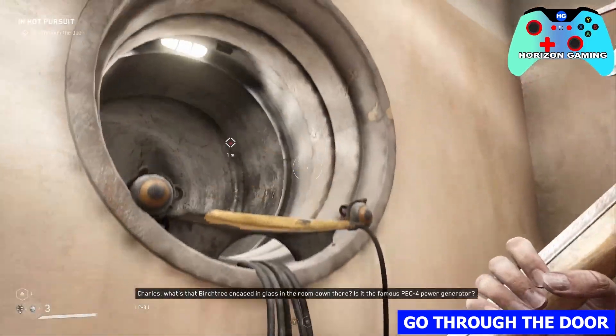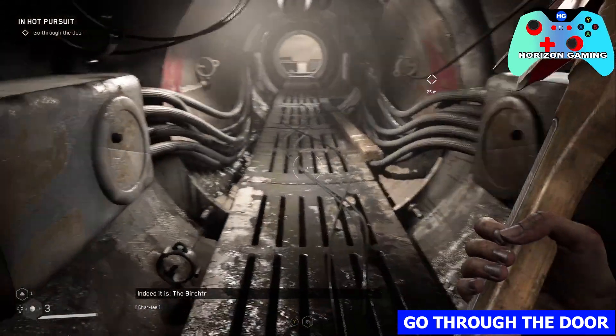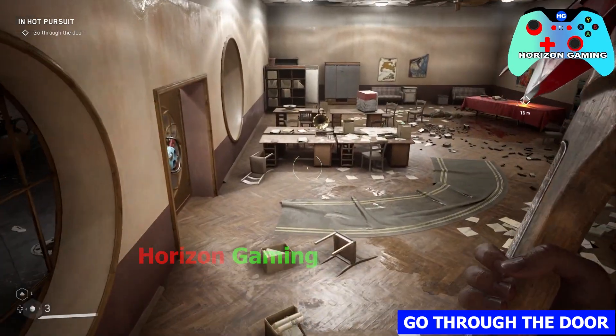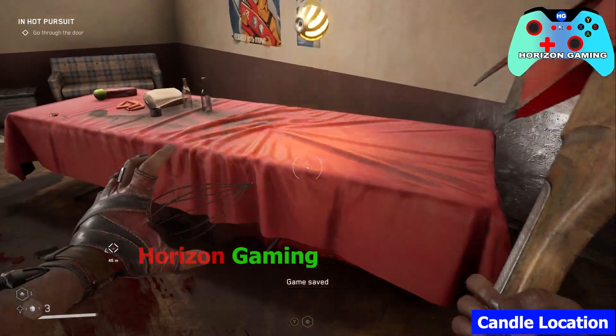Charles, what's that birch tree encased in glass in the room down there? Is it the famous PECFOR power generator? Indeed it is. The birch tree PECFOR is a vegetative polymer-based power generator. It's an experimental model — the first step of our program to conquer the distant planets.